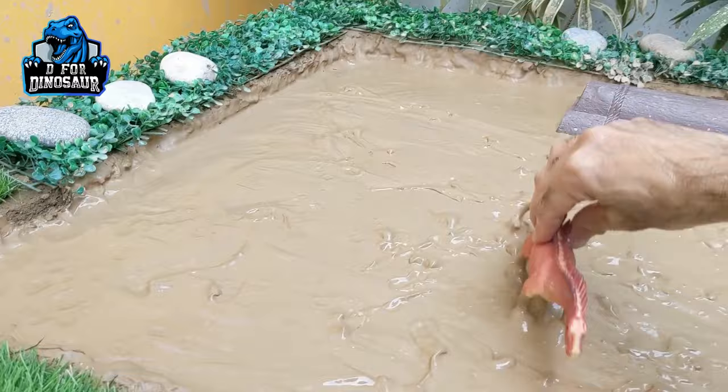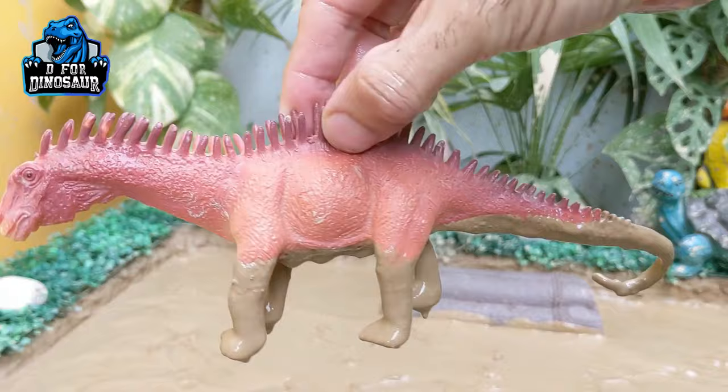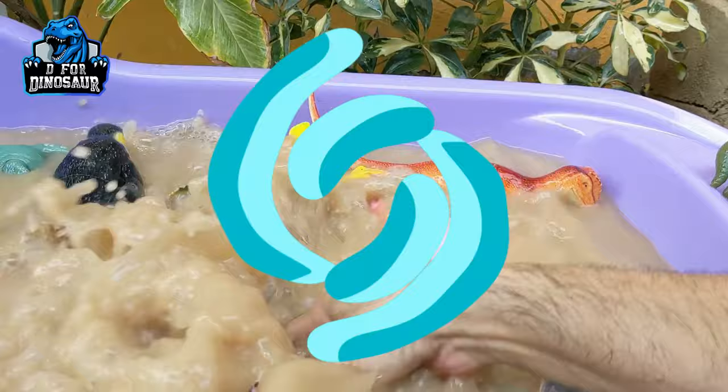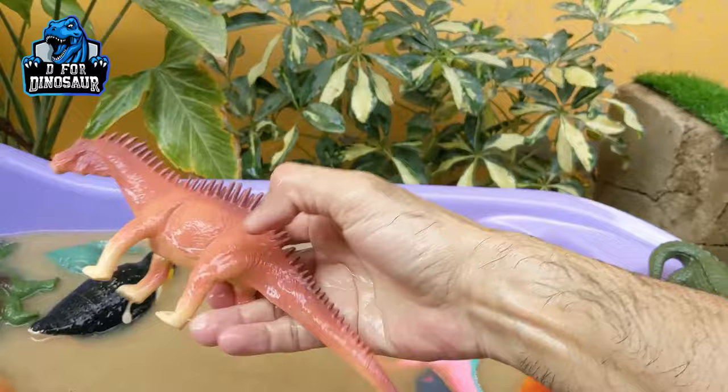Now we have the last one and this one is the Amargasaurus — another big herbivore spiky dinosaur. Just look at his big long tail. He has a big neck as well and spikes like Agustinia. This one is Amargasaurus, a herbivore big dinosaur who moves with four legs. Let's make him clean. Wow, here we go, Amargasaurus!